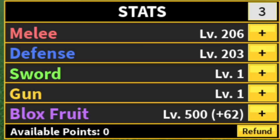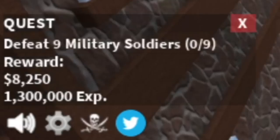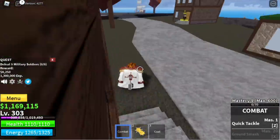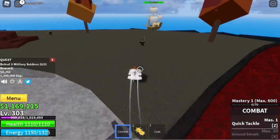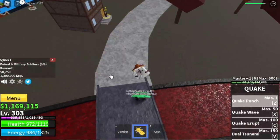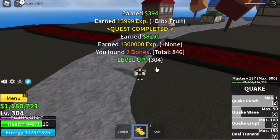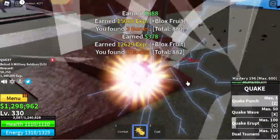When you reach level 300, stat check: 206 mil, 203 defense, all in the Blocks fruit which is 500. Next up, we can now go to the Magma Village. We're gonna start here with the Military Soldiers — you need to defeat 9. My strategy here is to lure 5 at a time. Make sure to lure them all on the bridge so that they won't go back to the spawn point. The goal here is to reach level 330.